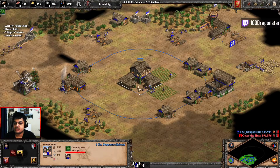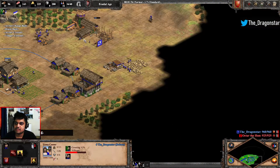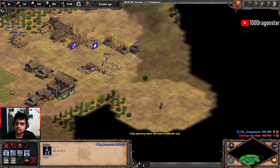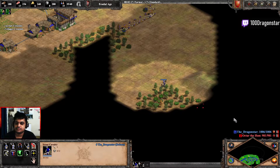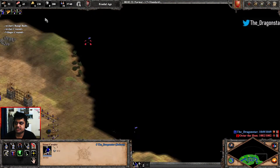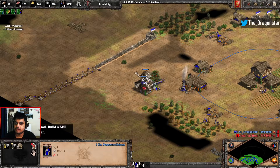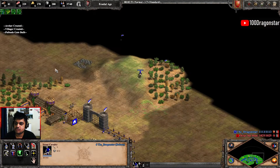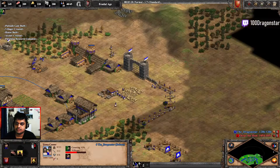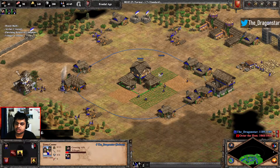That is basically the difference between a team game scenario and a 1v1 scenario. We're going to be prioritizing getting a second range instead of trying to click up, so we're having a little bit more on the numbers side — having a lot more archer numbers. Having the initial seven on gold will allow you to get a good bank of gold, which will let you produce the archers.